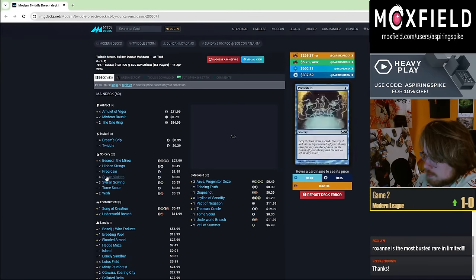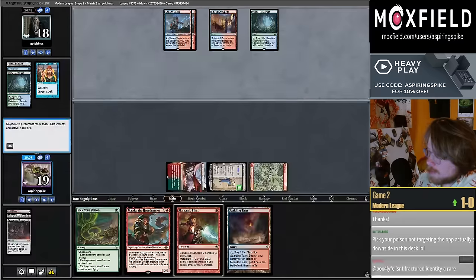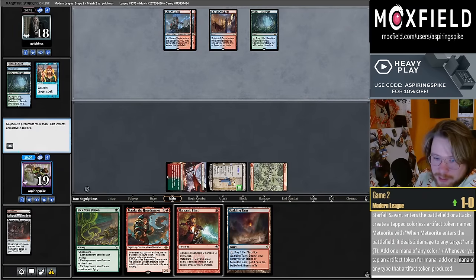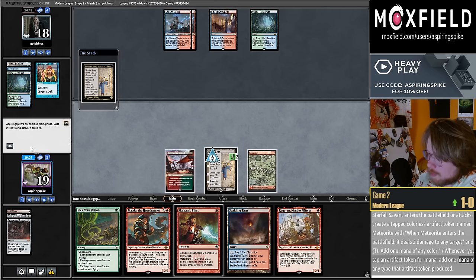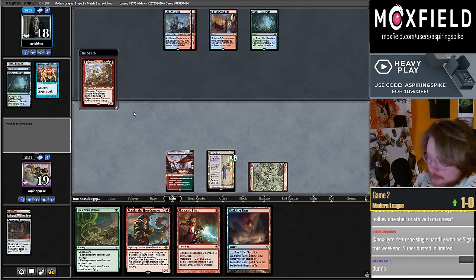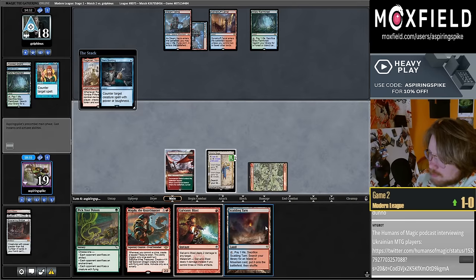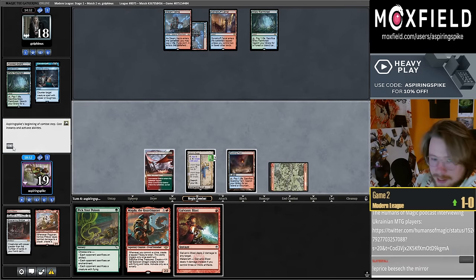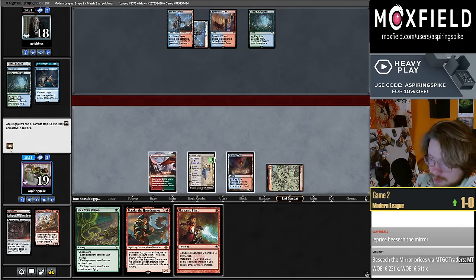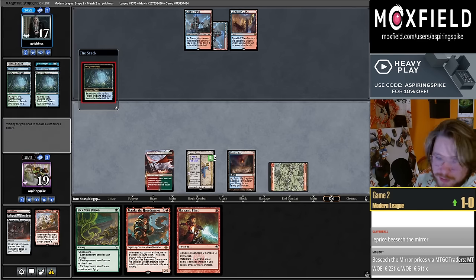Only two copies of the Ring is wild. One thing I don't understand about other Breach lists: the Ring is better in Twiddle Storm than in any other deck in modern, and I see a lot of Twiddle players not playing four copies. They also have four Besiege the Mirrors but you don't seem very good at sacking stuff to it — there are no Colony Gardens, only two Baubles and a Song of Creation.